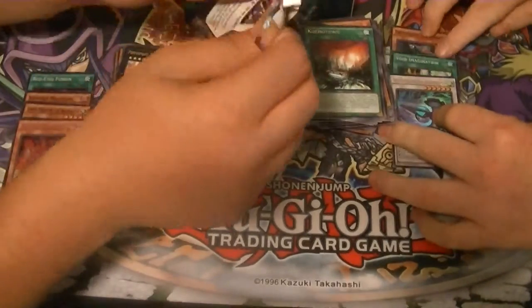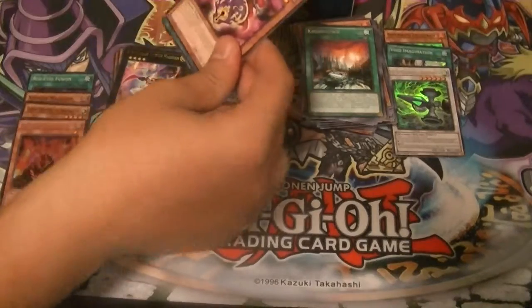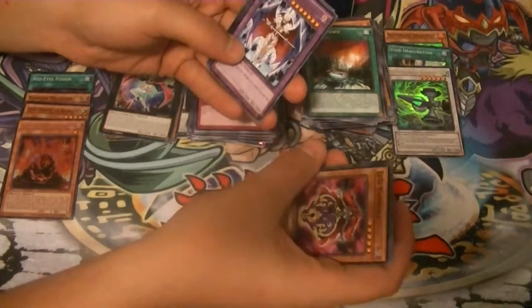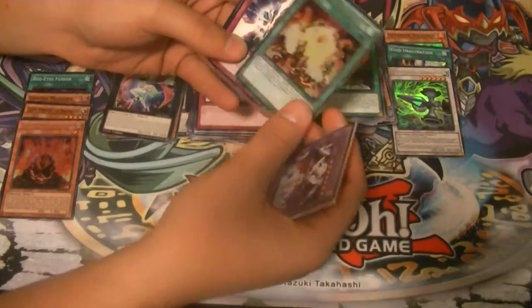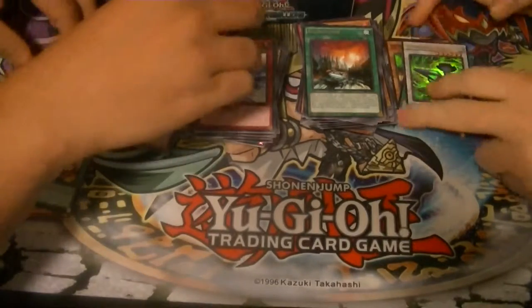I saw white and I was really like, man — it's Draco Slayer! Draco Slayer. It's kind of funny — he's a dragon and he's a Draco Slayer. Stuff happens; sometimes you just don't like your family. DDD Oracle King Da'Arc and a Card of the Red Stone. So I got the stone and the card.